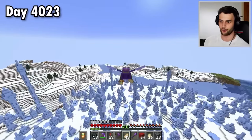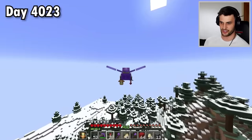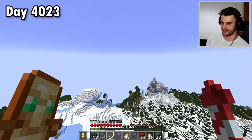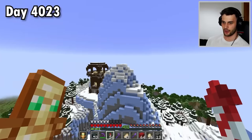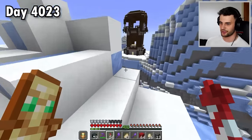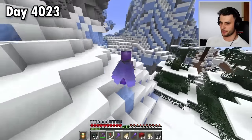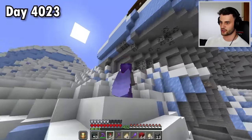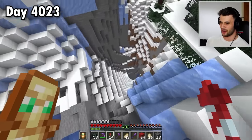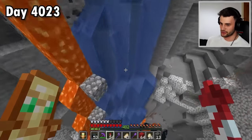Now that we're in new chunks, I'm going to show you how to find the deep dark biome. It's not random — there is a strategy. First, you want to find one of the very tall biomes on the F3 menu: the frozen peaks, the jagged peaks, or the stony peaks. The deep dark biome spawns underneath areas with low erosion, so mountains have the least erosion because they're the tallest structures. There's a very high chance of finding it under a peak — and look, my strategy worked! The deep dark is right here.